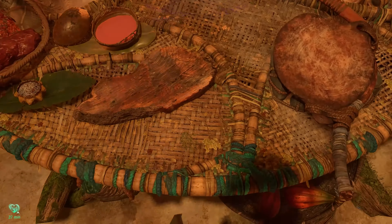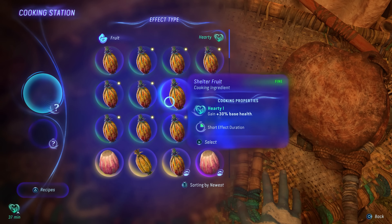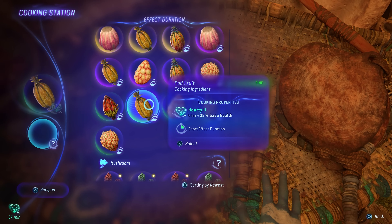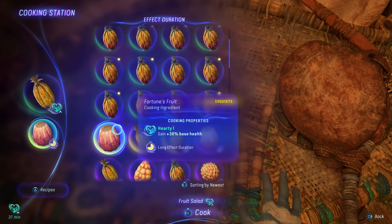We introduced some quality of life fixes — for example, by allowing you to access stashed goods from the crafting tables, from the cooking stations, and also from the community baskets. That means you no longer need to move materials from the stash to your inventory in order to use them.